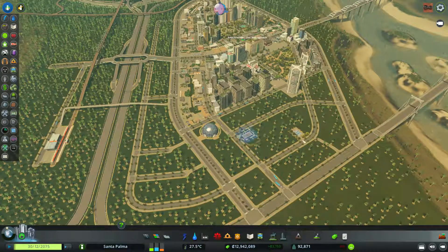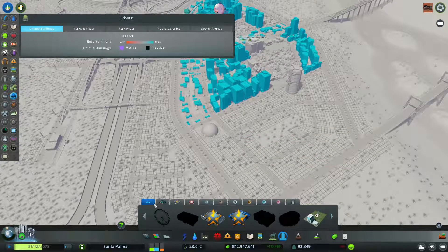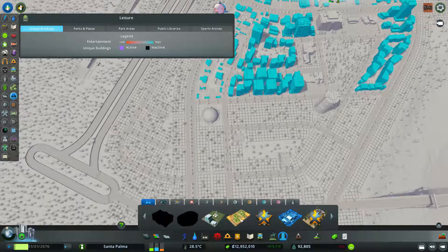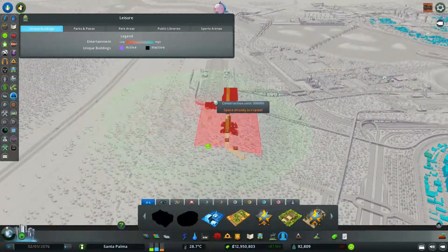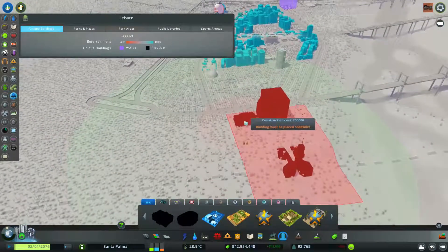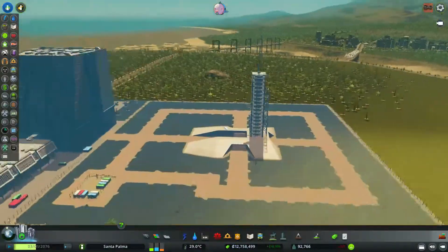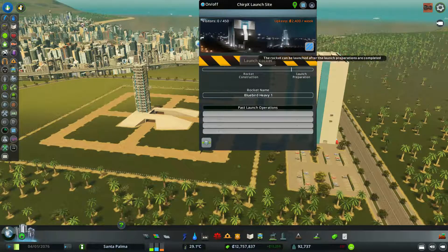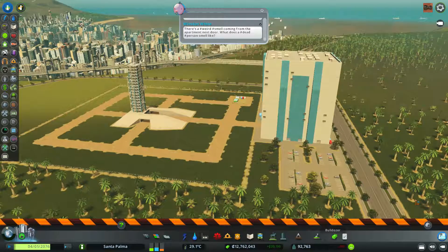I wanted to put another sports building here and then I got distracted with all the other stuff. This is the temple complex - okay, it's too big. This is massive, holy crap. Although this might be good to put somewhere around here. I'll just plop it somewhere if I have space, just to see how it looks. Nice. Launch rocket - yeah, it's going to be cool, not now. We have cars parked here already.